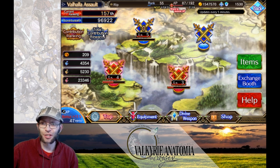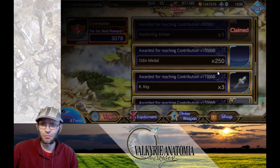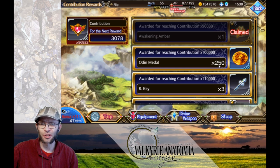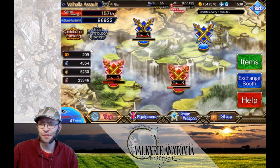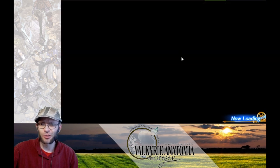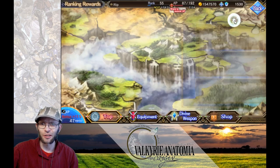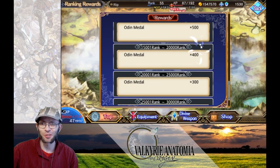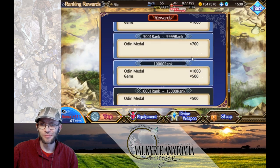I would say just shoot for that minimum. If you want to do the minimum amount in the event and get Norn, you're going to go for that 450 contribution total and just try to make sure you can maintain somewhere in the top 10,000 players, which should be easy enough.